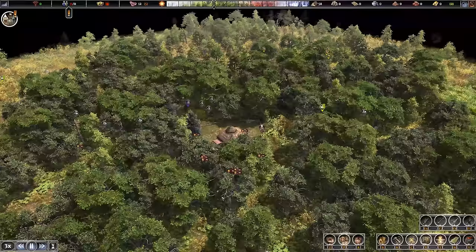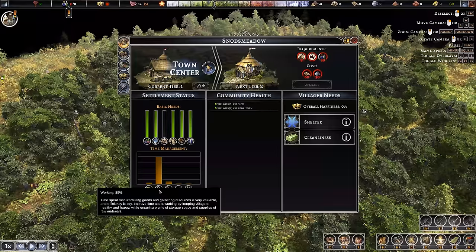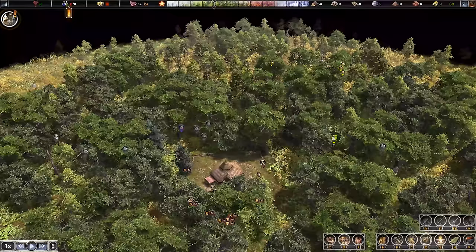Town Hall is up and running. Snod's Meadow exists. Settlement status is great. At the moment we have good food, good water, good coats and hats and shoes. We don't have firewood and we don't have houses, but we can build houses now — we couldn't build them until that was up and running.